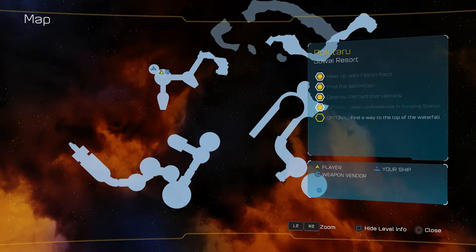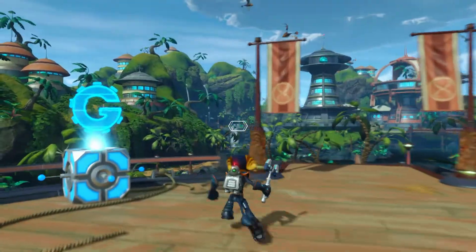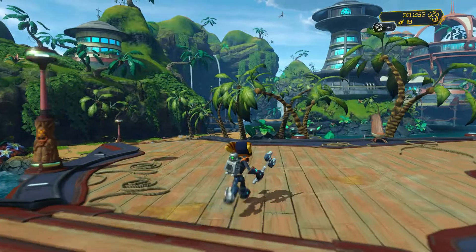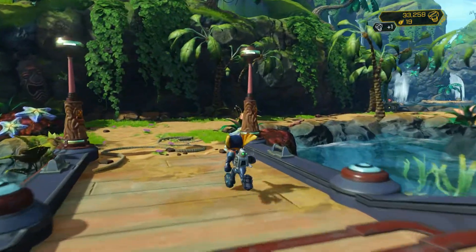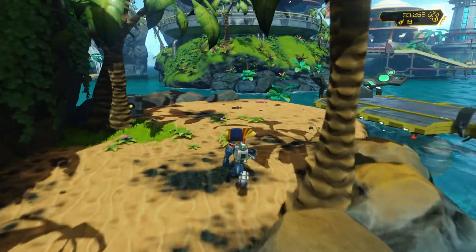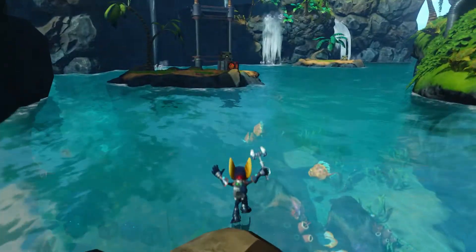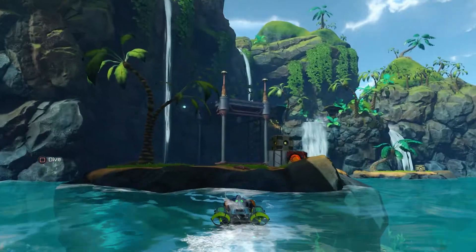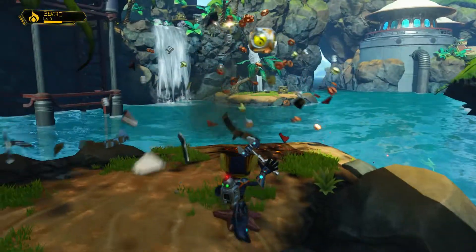I kind of want to find my way to the top of the waterfall, but I'm not sure which waterfall it's talking about. My theory is that one over there, but I could be wrong. So we'll give this a quick go to see what the situation is. And then, of course, if it doesn't necessarily lead anywhere or there's nothing in particular to check out there, we'll move on to the next planet and see what's waiting ahead.